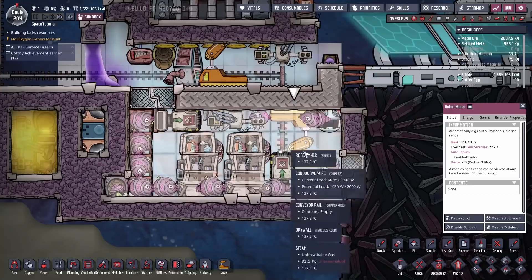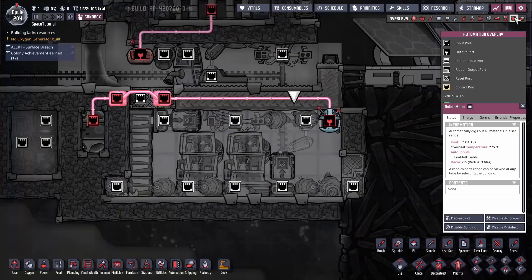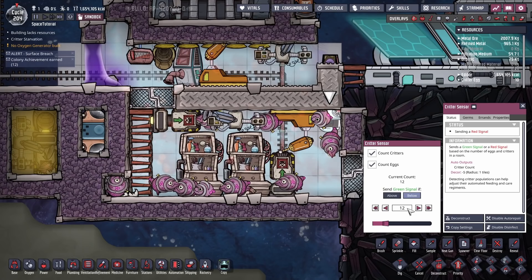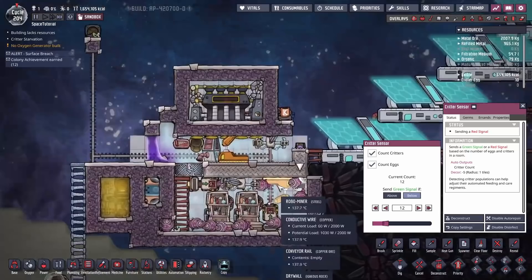There are varying levels of automation you can use, but this is pretty simple. Your dupes come along, groom the critters, the critters get fed from all the regolith coming down, and when they drop an egg there's a tiny piece of automation. Right over here there is a critter counter set to 12. Roughly speaking, for every eight bunker doors you're going to want about six shovels to deal with the regolith — you can get away with five, but I like to use six.